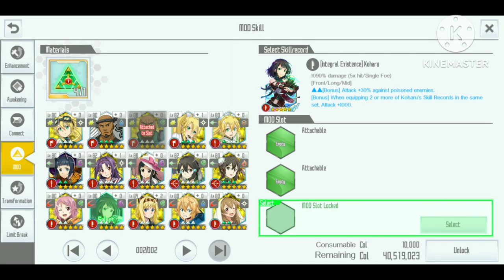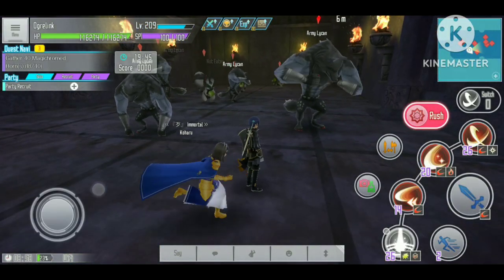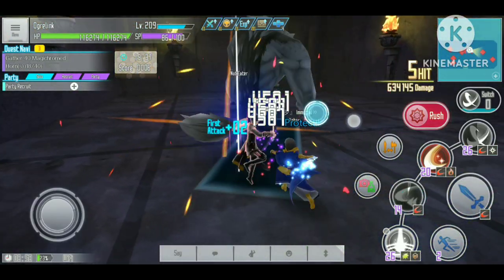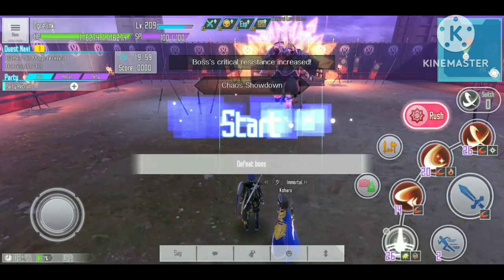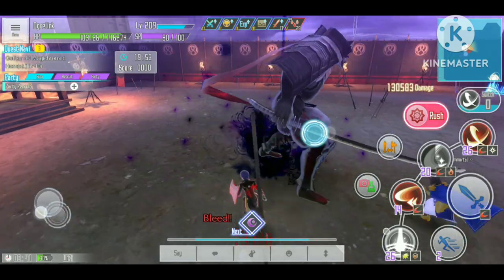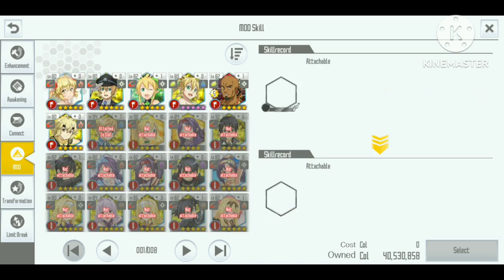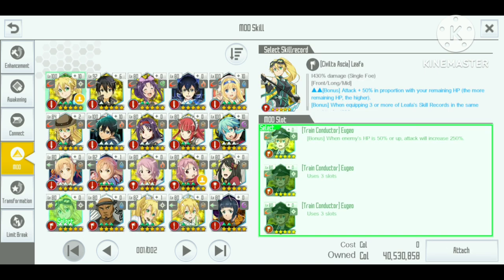To attach the best bonuses, we will need to unlock the 3rd mod slot. The mod 3 unlock material can only be obtained from the big mob in the higher floor labyrinth and has a low chance of dropping for a random weapon type. We can also get the mod slot unlock from the item search gacha, but this also depends on your luck. So it will take a while to farm the mod 3 unlock materials, and skills with good bonuses mostly require all 3 slots unlocked. Of course, we will also need those other skill records with good bonuses, and getting skill records in this game is purely based on luck.